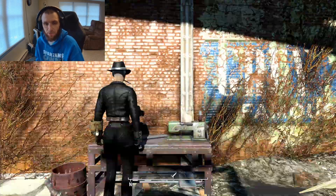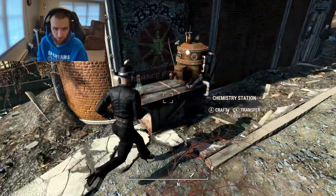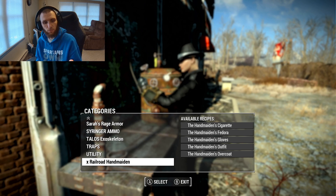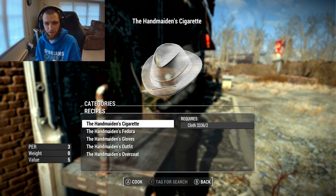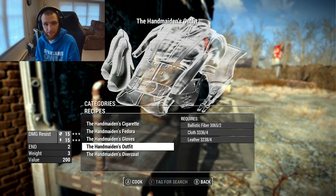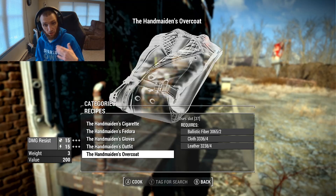I guess I should show you first, before we even get into the armor workbench and stuff, that you can craft this for yourself at the chemistry station. You go over here to the chemistry station, go down, and it's got its own section called 'Railroad Handmaiden' — I don't know why it's the railroad handmaiden. But you can craft the cigarette and fedora, the gloves, the outfit, and the overcoat. There are different pieces, and you can see which kind of pieces go with which.